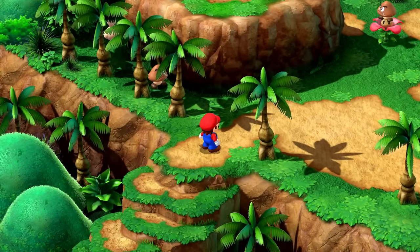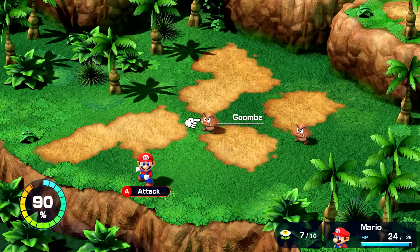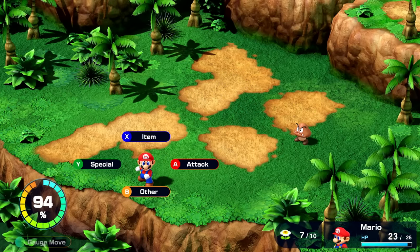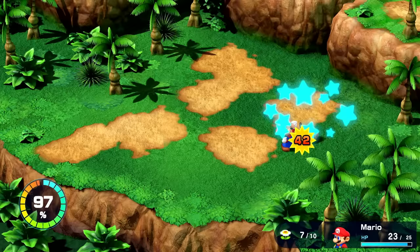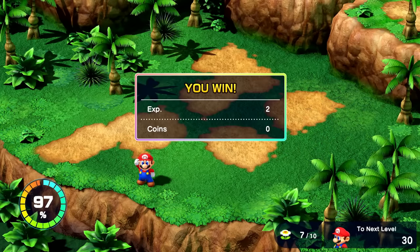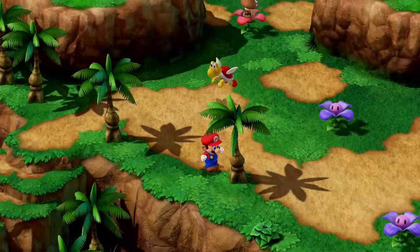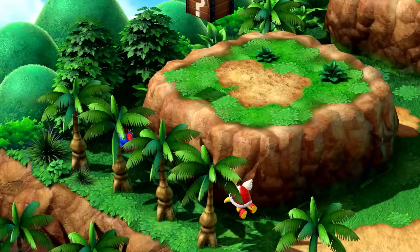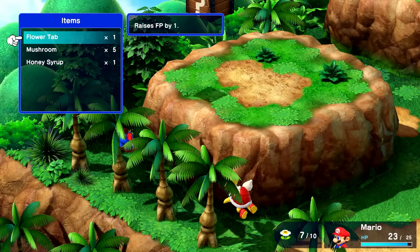We're continuing this way — even more Goombas over here. Two more Goombas to fight. I'll start with this one — whoa, that was huge. I press A way too soon for that every time. It's okay, we knocked that one out. We're at 97% for our gauge, so that's pretty cool. Over here — whoa, I got a flower tab! Flower items will permanently increase your max FP, letting you use more specials. These are super important, so don't forget them.